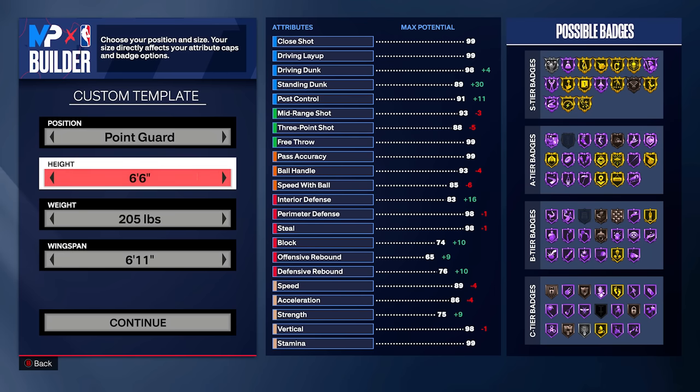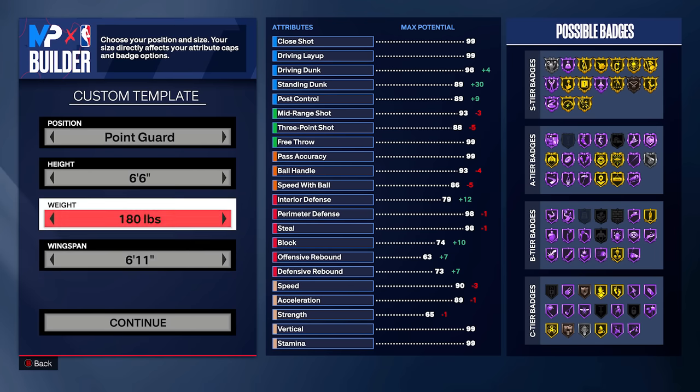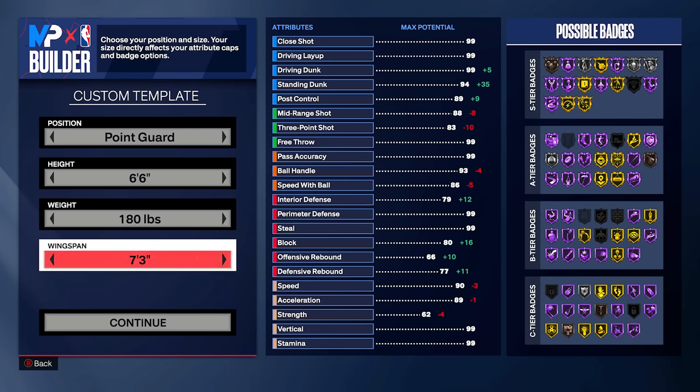We're gonna go 6'6", because this is the tallest height you can get gold speed booster at, and I want to be able to dribble fast on a taller build. Minimum weight, because I want the highest speeds and acceleration — I'm not going for strength on this build. Max wingspan. A lot of people aren't going max wingspan this year because it affects your shooting a lot, but I don't need a high 3-pointer to shoot in this game, and I can confirm that — y'all will see in the gameplay.